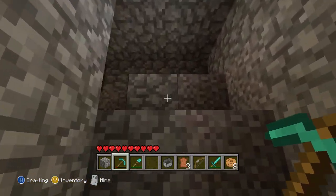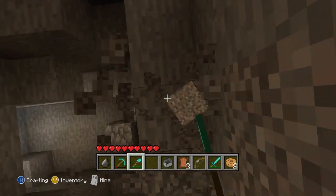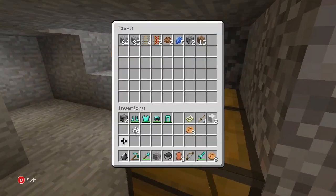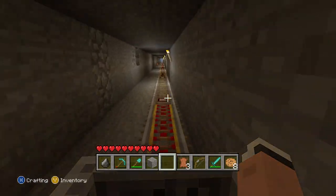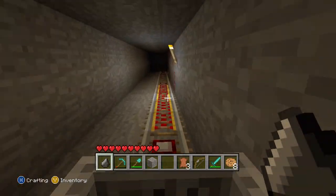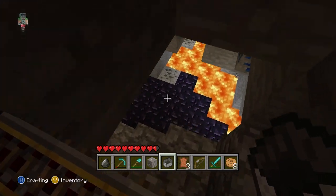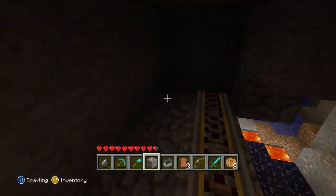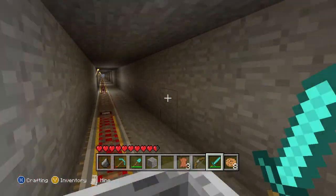We've gone pretty far in this world — we were just digging randomly in this area and then saw spiders. Here's the original way up to the grinder. This is the maintenance area. We found the grinder because we heard a bunch of spiders while digging and just found it. We were planning on doing a lot more mining. Oh, that's nice — a new cave to explore! We'll go back to the surface area. Hope you'll enjoy it — I'll see you in the next video.